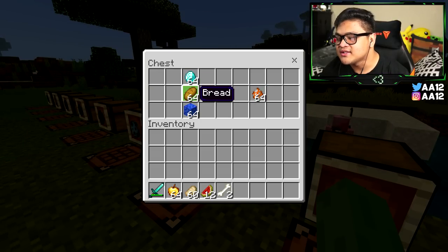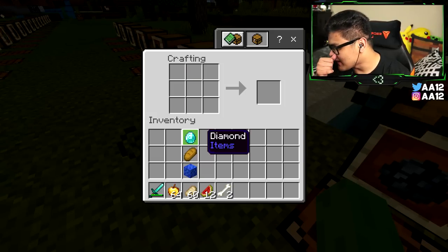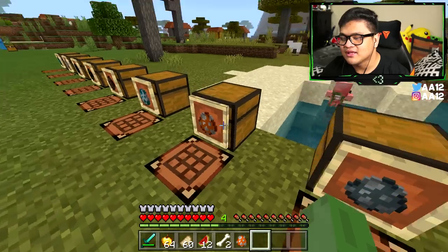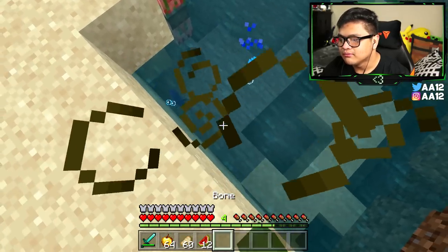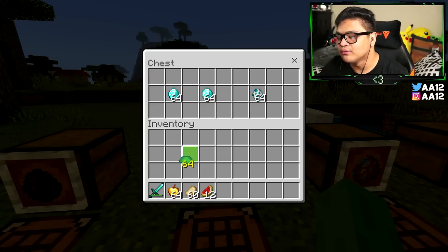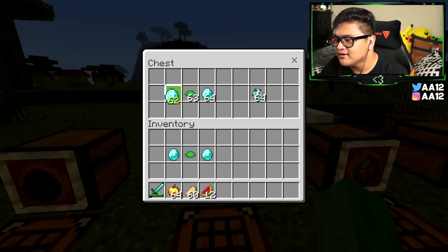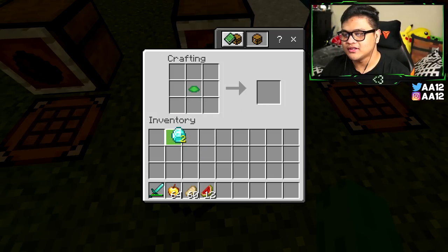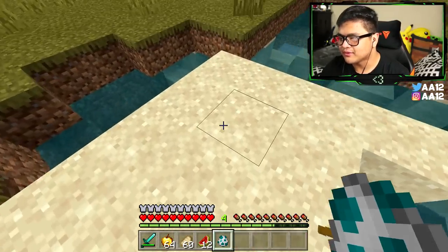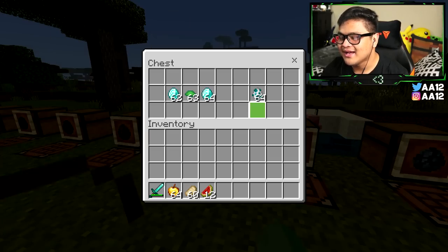For the tropical fish spawn egg, you need one bread, one coral block of any type, and one diamond. The coral block goes in the bottom middle, bread in the very middle, and diamond at the top middle — and you get the tropical fish spawn egg. It doesn't affect which fish you get, by the way. For the sea turtle spawn egg, you need one scute and two diamonds. Put the scute in the very middle and diamonds on the left and right side.